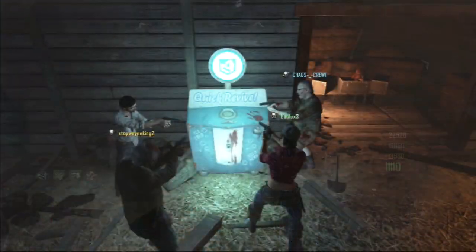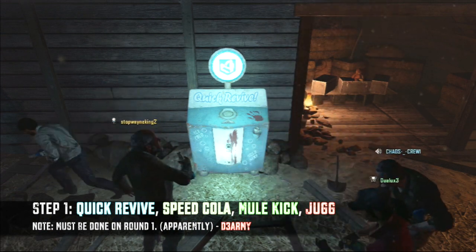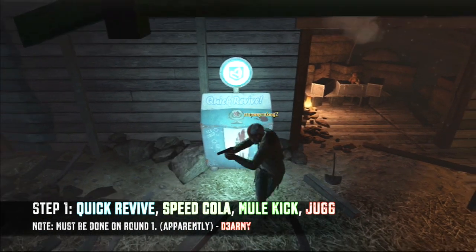The first step of this glitch is you want everyone to buy Quick Revive at the exact same time. To do that, just get one person to count down from three just like this.